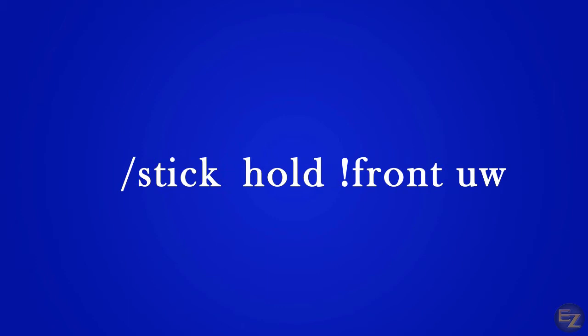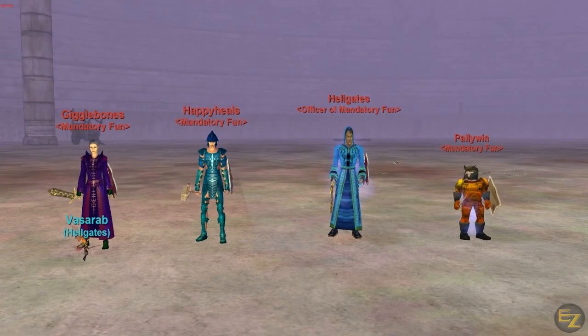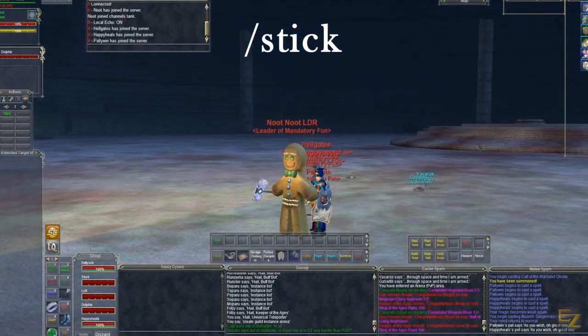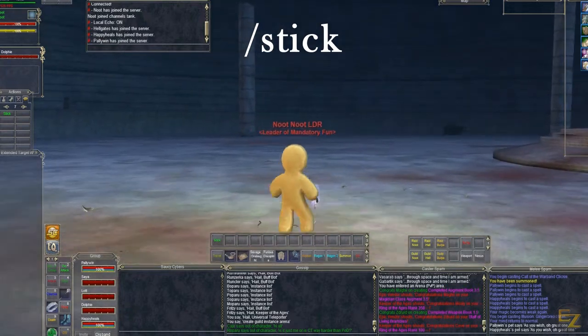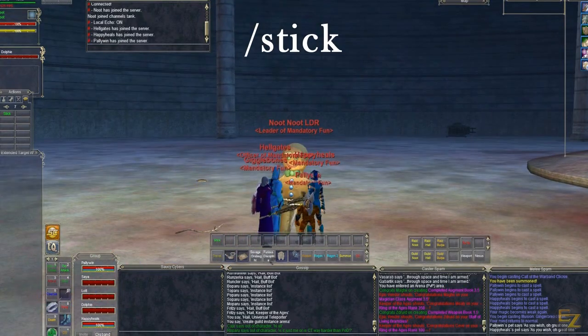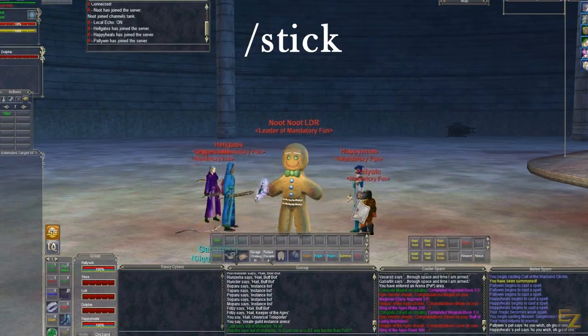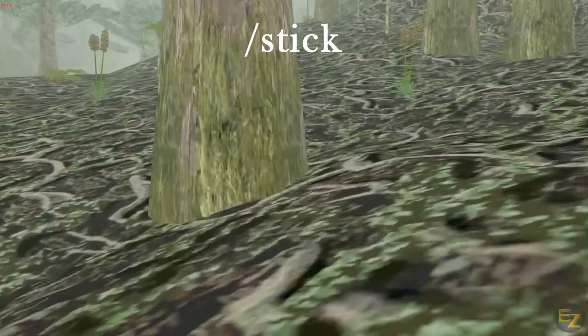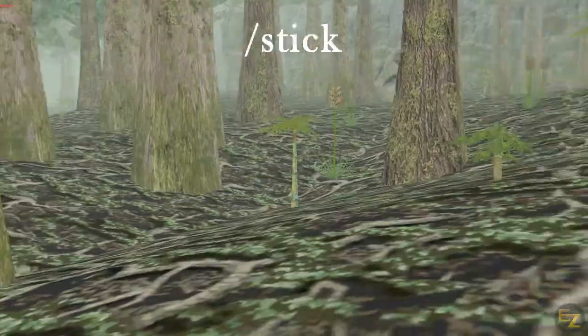Now that we understand the syntax of a command line and how to utilize the target command types, let's experiment with some actions and qualifiers. I will demonstrate these actions with a few of my mindless bots, or as I like to call them, Roombas. The stick command is a very useful tool for both navigating your Roomba army and orienting your characters during combat. Stick is a much smarter version of the slash follow command that exists in EverQuest. Unlike slash follow, which tends to break after a certain distance and sometimes endlessly orbits your main character, slash stick never breaks and it has a great course-correct feature when your Roombas get stuck.